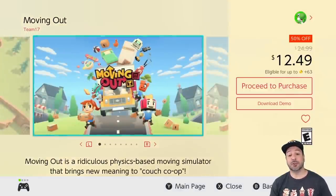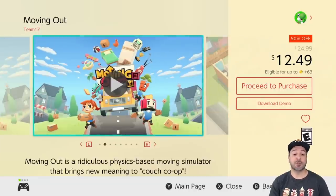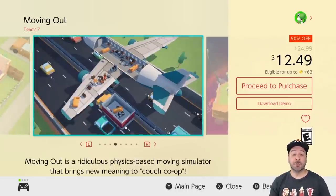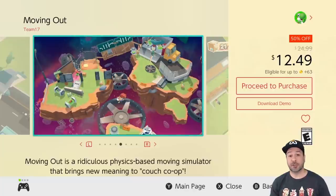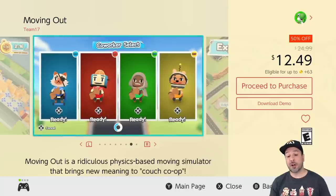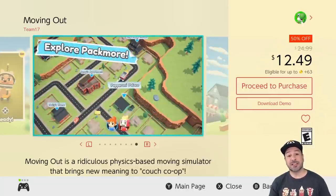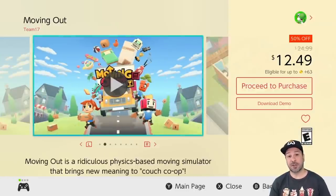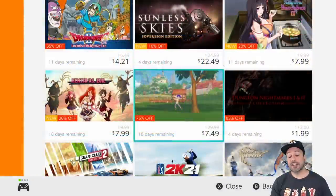Next is Moving Out, currently 50% off at only $12.49. This is another great party game where you have to move furniture out of different crazy locations — as you can see on screen, like a plane floating in space. On top of being great co-op fun, there's a free downloadable demo, so if you want to try it before dropping $12.49, give it a try.